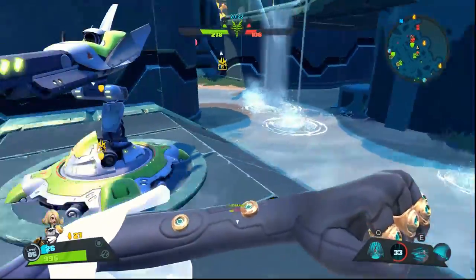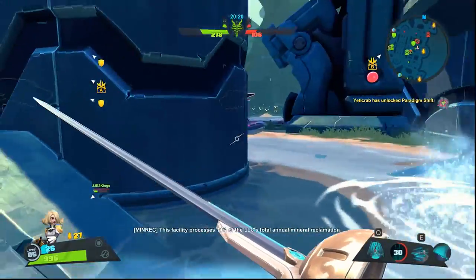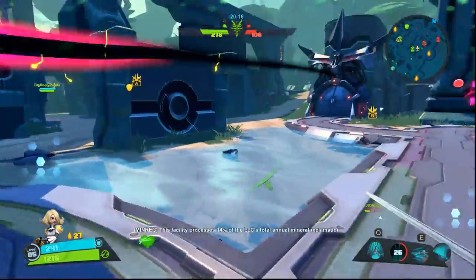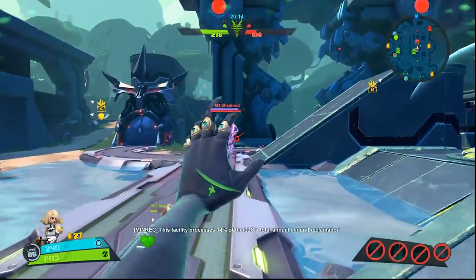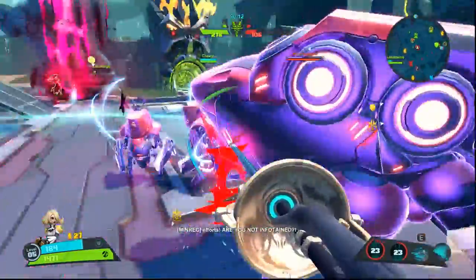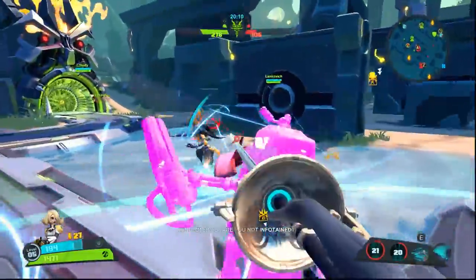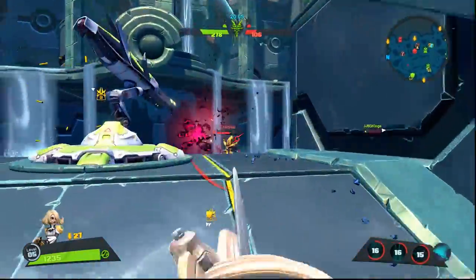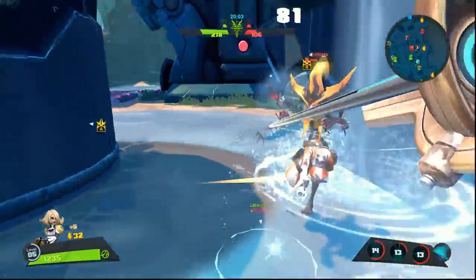Orendi is actually hitting me — when you see which direction they're hitting you from, there's a little marker on your screen. If it's blue, they're depleting your shield; if it's red, they're hitting your health. Phase Gate to Orendi — she gets away, but I silence her so she can't use any moves. Then I work on their Miko.